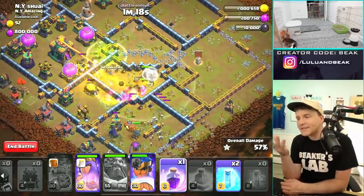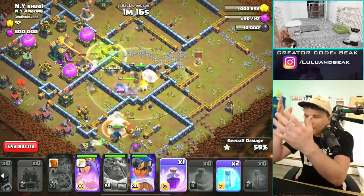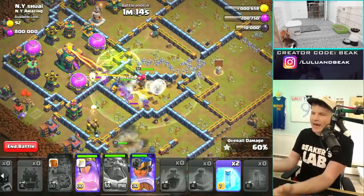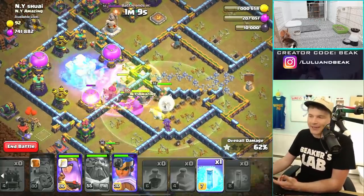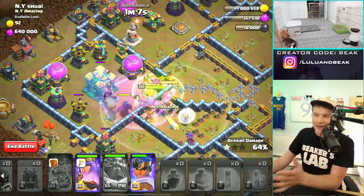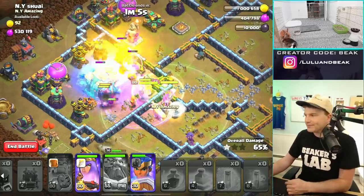I think there is probably a way to get all the way to the Town Hall without the Jump Spell, but we had it so we dropped it. We had a couple of extra Freezes and a Rage — we dropped it right at the Town Hall and it's a wrap.